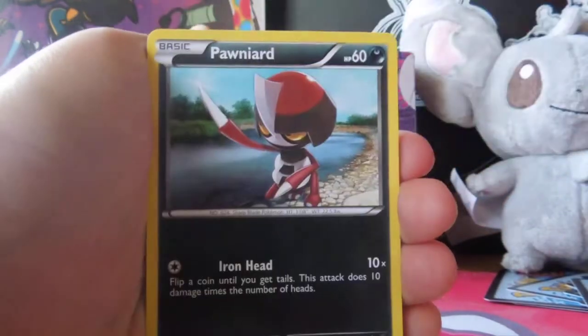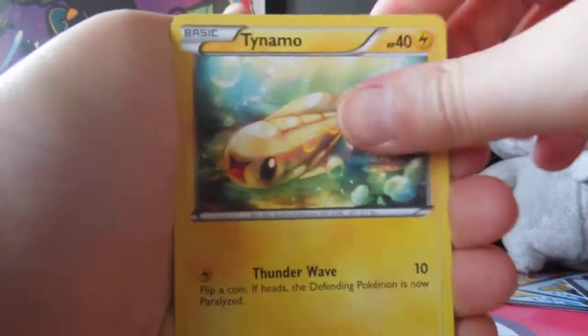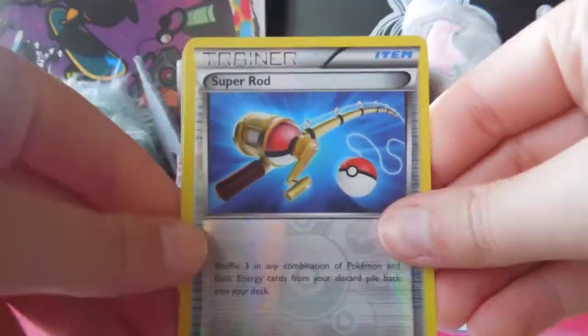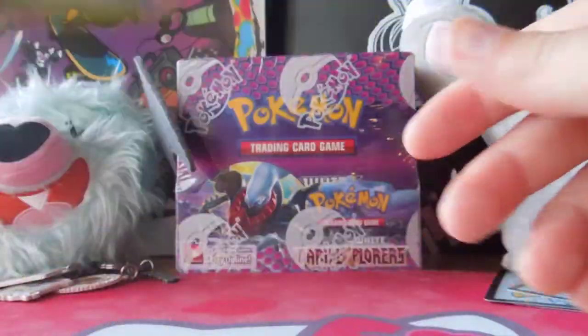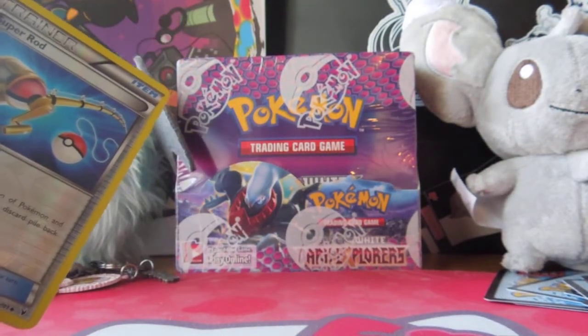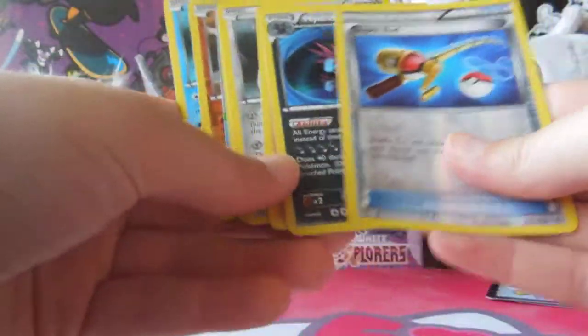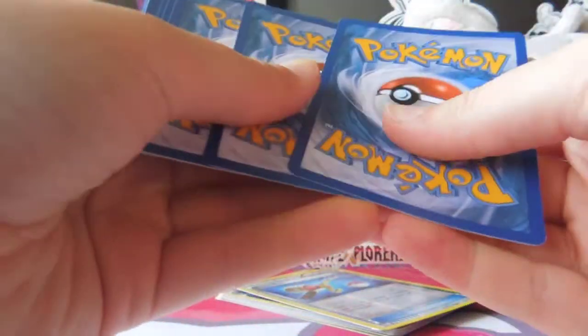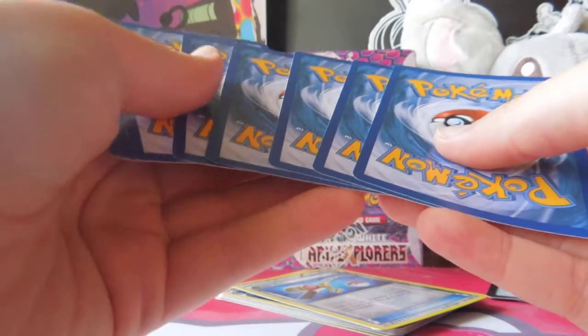Axew, Petilil, Pawniard, Litwick, Tynamo, Plume Fossil, Rocky Helmet, Audino, Super Rod — that's good — and Hydreigon. Hydreigon's good, I guess. How do you guys say Eviolite? Or Eviolite? Or Eviolite? It's kind of interesting — I heard so many different pronunciations at Nationals. I thought it was Eviolite. Would the 'i' be long, because of the 'e' at the end? Like what do you guys say?